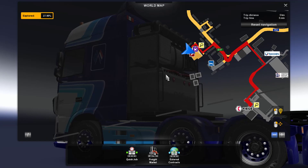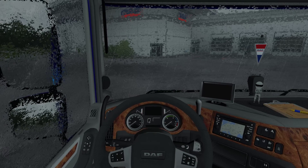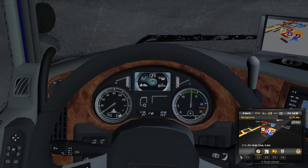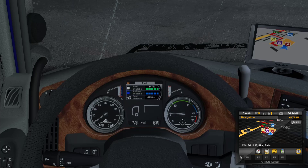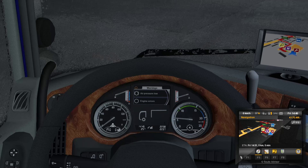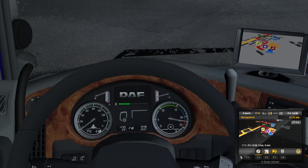You guys recommended to me this one — if you look at the dashboard computer it is different now. I'm assuming that's how it looks in real life. I like that it's very readable now — I understand things as they're happening. There's also a turbo indicator right there, and an air pressure low warning. Very nice — we'll keep it that way. It's the most visual thing you can do in this mod.